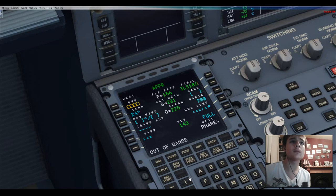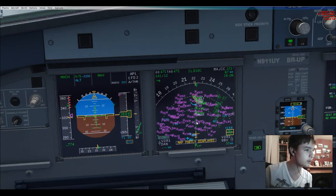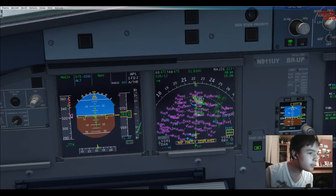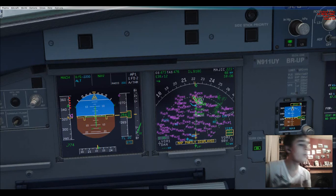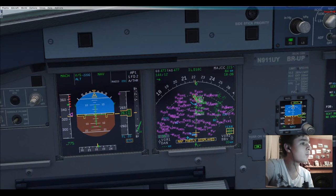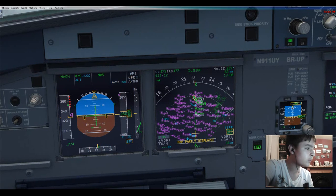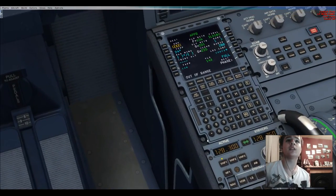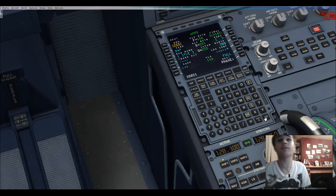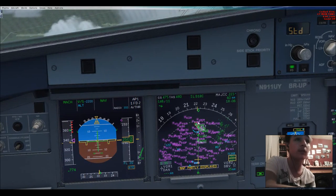Trans-altitude — okay Google, transition altitude, United States. I need to find out what the transition altitude is here. 18,000 — like that? Set it to 18,000. That is what the actual transition altitude is according to Google.